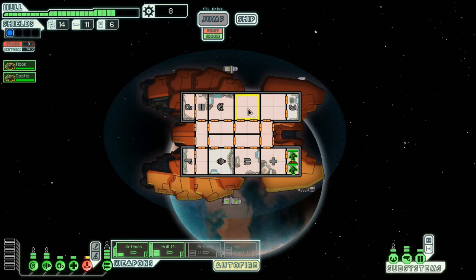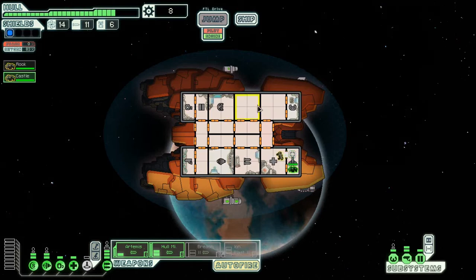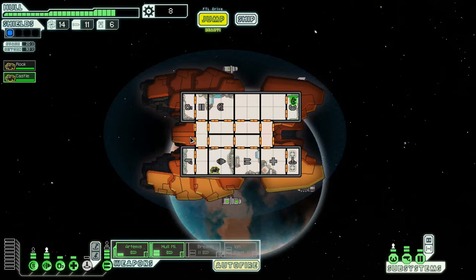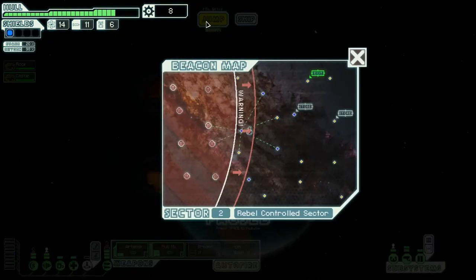I fix the door and teleporter, and upgrade my scanners. The teleporter is right next to my medbay — I actually really like how this ship is set up. You've got drone control, probably cloaking right there, and a core area where you can guard the ship, with system rooms all around it.